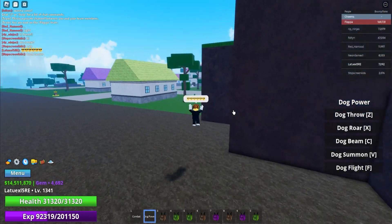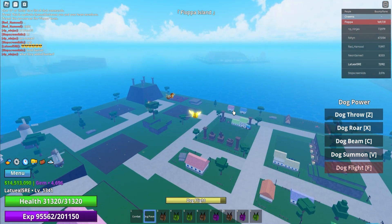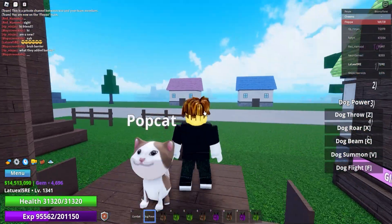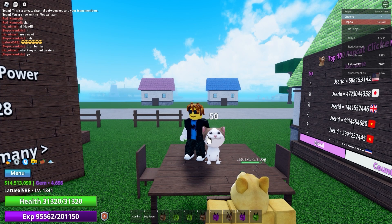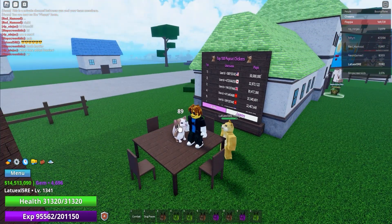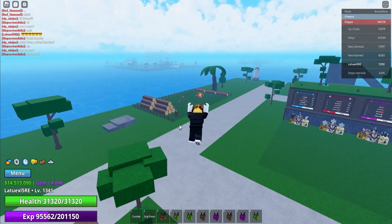Here's one more secret to get the dog fruit. Go back to Floppa Island and find this Popcat button. If you click it 1,000 times, it will give you a secret mission and increase your chances to get cool fruit. If you don't believe me, just install an auto clicker so you don't have to click manually. Clicking it 1,000 times will give you an amazing reward you don't want to miss out on.